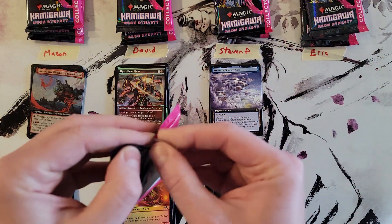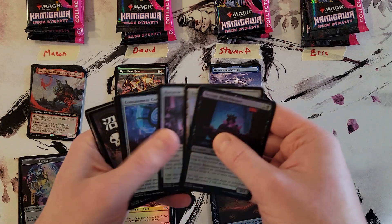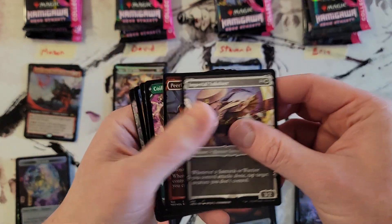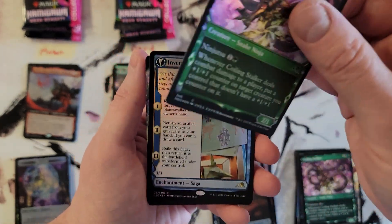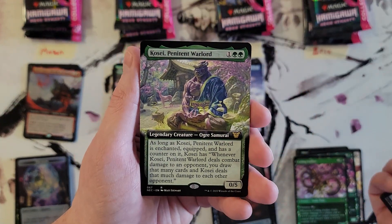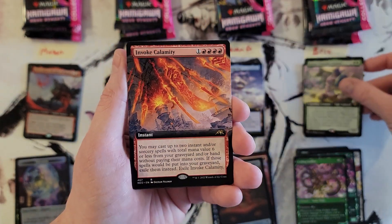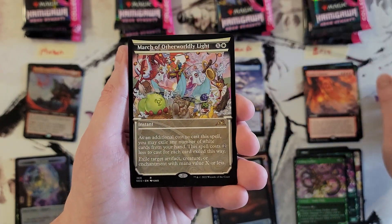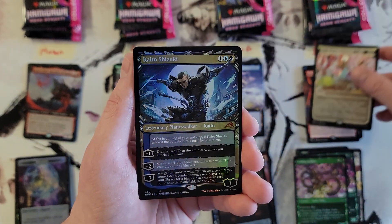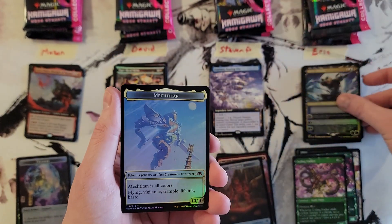Alright Eric, let's do your first pack. Containment Construct Foil — nice pull on the uncommons. Awesome swamp. Samurai Samurai, Ninja Ninja. Inventive Iteration, which flips over to Living Breakthrough. Kosei, Pentinent Warlord. Invoke Calamity Extended Art, March of Otherworldly Light in the Showcase. And we have a Mythic — Kaito Shizuki in the Showcase Foil. Nice pull — those are not easy to find.